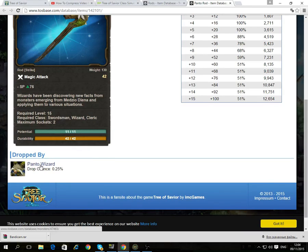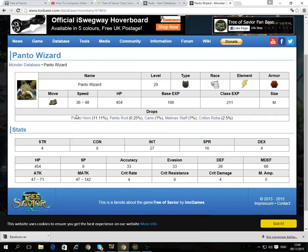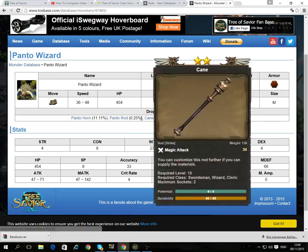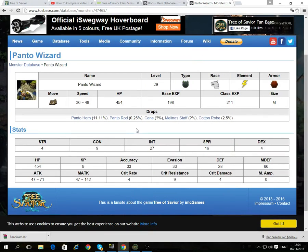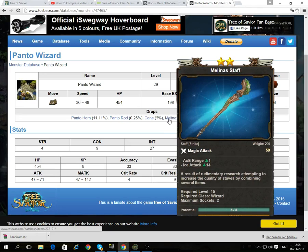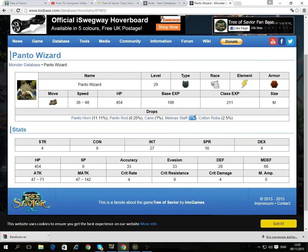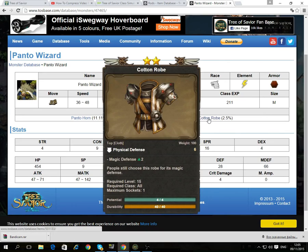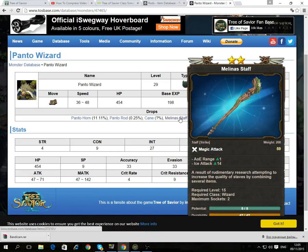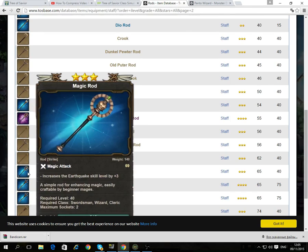This drops from Panto Wizard. Panto Wizard is level 29, and Panto Rod has a 0.25% chance of dropping, so you have to kill 400 of them to get it. That's a lot, you know. There's another drop which is listed as unknown — that means you possibly have a better chance of getting it. Oh, ice attack — that's good for ice classes. Anyway, it's really good and I will save this Panto because I will probably go grind it right now.